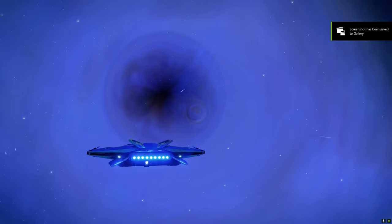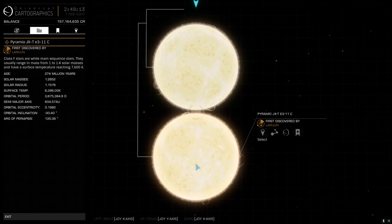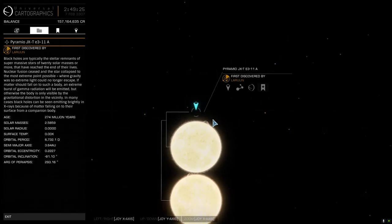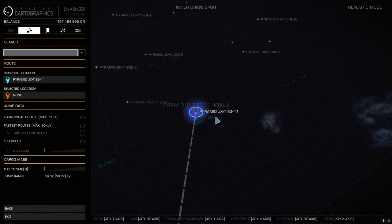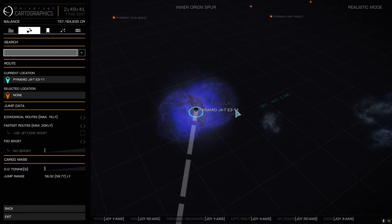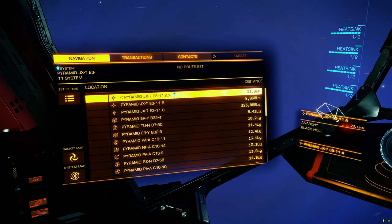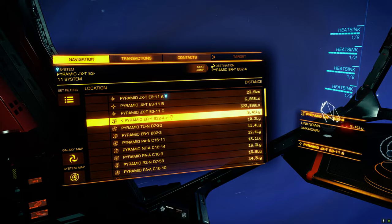Alright, let's take a look here. So we've got a black hole. What else do we have? A little bit bigger than the Sun, I should say. It's a 2.5 solar mass black hole. Oh, that's cool. Nothing else - the closest star is ERY B324. There's nothing in here about these three stars. That's a shame.